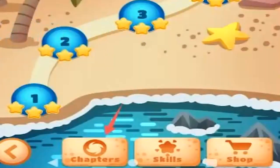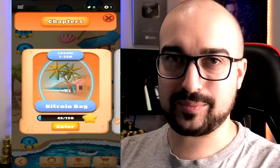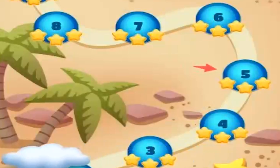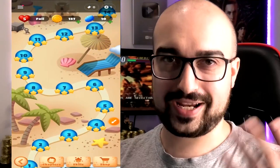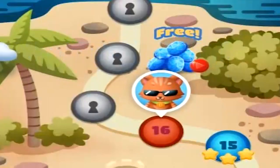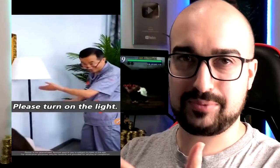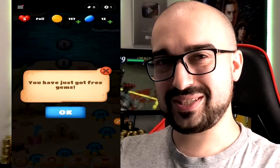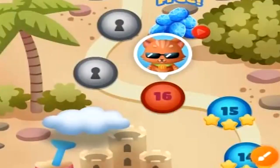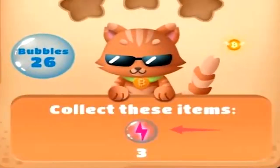Tapping on the chapters button at the bottom of the screen reveals that there are 250 levels in this chapter alone. You'll notice that each level has its own star-based rating system — of course you want to try and get three stars on each level. I'm on level 16 right now, and above me there's a free gem button I can press. Tapping on that instantly plays an advertisement. I've just got some gems and now I'm sitting on 12. Tapping on a level brings up the objectives — apparently I need to collect these three items and I have 26 shots.